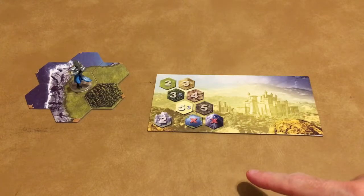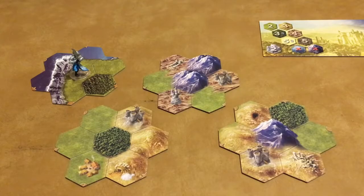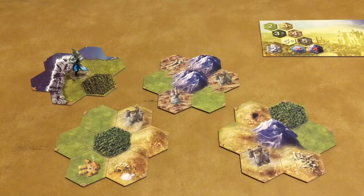It's easiest to play this mini-game in the daytime, but you can try it at nighttime as well. You can use whichever tiles you wish, but in this game I have chosen to use tiles 3, 9, and 10 because they all have keeps.